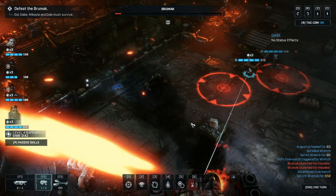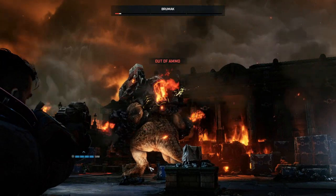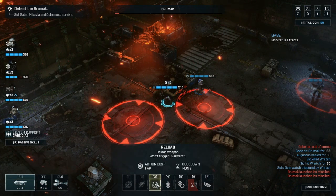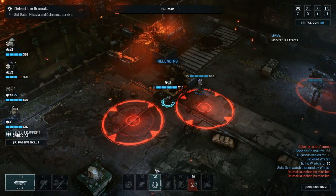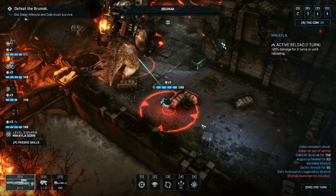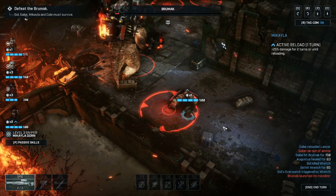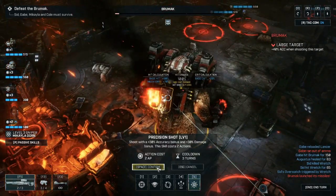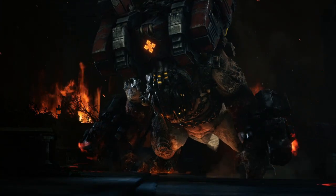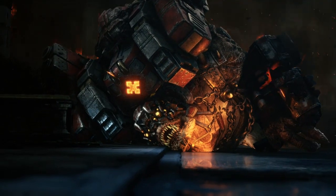Don't bother using any grenades on the Brumac — save those for emergence holes. Don't be afraid to use your pistol because it can give you a better chance of hitting sometimes, and you can use it to pull the Brumac around so other characters with a better angle or higher hit percentage can do more damage. If you find yourself swamped by wretches, don't forget your vanguards have the intimidate ability, which moves the modifier so they attack you as an opportunistic attack — really useful. If you have spare action points, use them for a reload so you can hit harder when the opportunity comes.